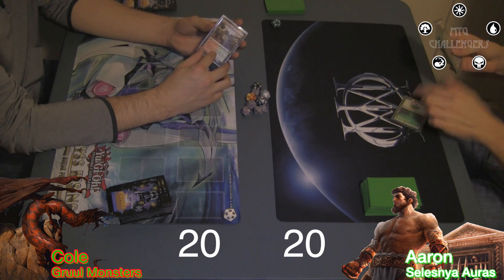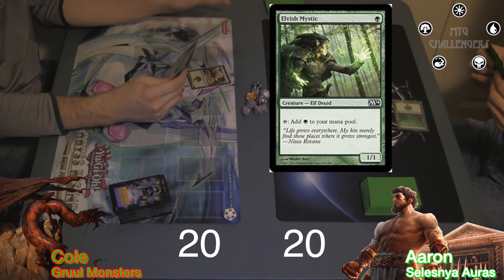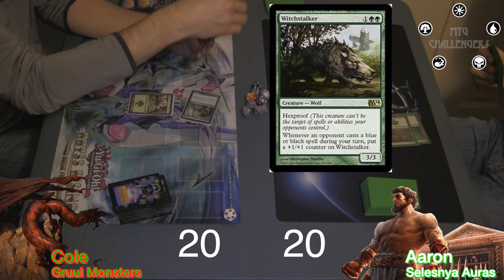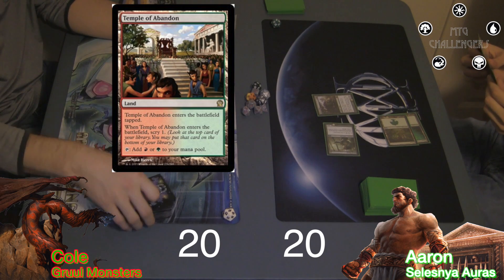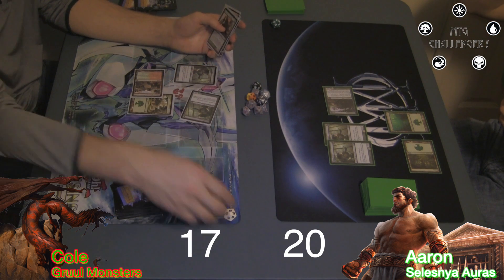I was on the play this game and started it off with a Forest and an Elvish Mystic. Cole dropped a Forest and played a Mystic of his own. I played another Forest and cast a Witchstalker. Cole cast another Mystic and played a Temple of Abandon, scrying away the top card of his library. I played another Mystic of my own and swung with my Witchstalker for 3, taking Cole to 17.